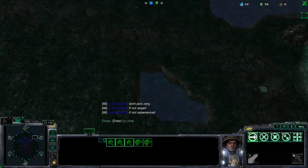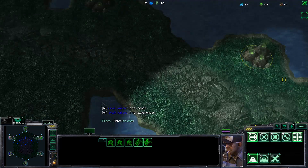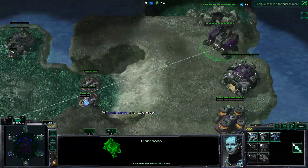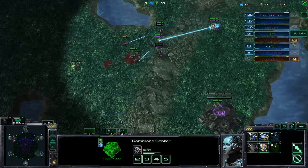Lower our depots, select all our units. Zerg is coming from the bottom side. Let's press Tab and cycle through our units. Patrol our battery, make sure we build our Marine. Then it's got an SCV going. Let's check the level of our Zerg.